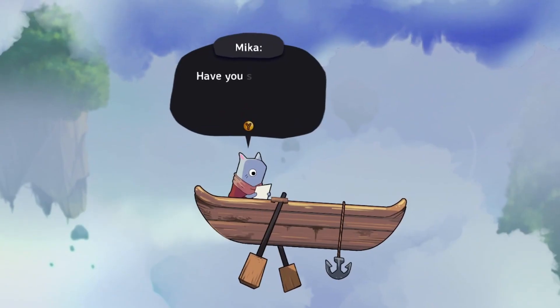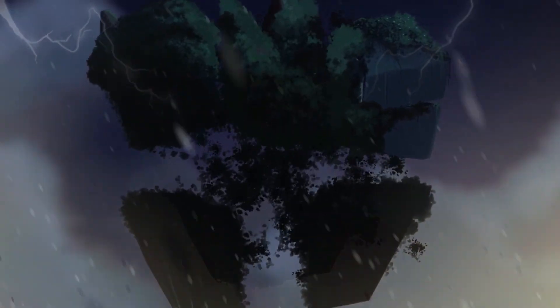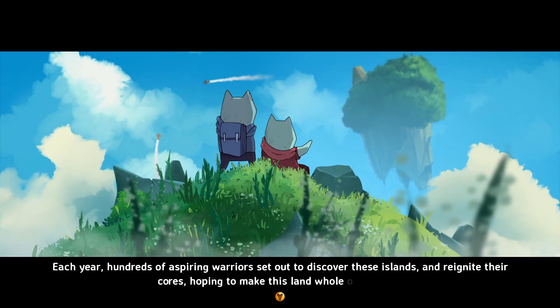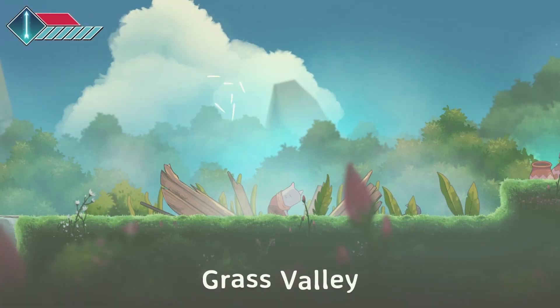In Islets, you'll play as Iko, a mouse with lofty aspirations to save the world and be the hero, although that's much easier said than done. The world has been shattered into floating islands thanks to some devious beasts, and it's up to you to reunite these islands and be the hero you've wanted to be. After your rickety ship meets some turbulence, you'll descend onto the first island, and here's where that sweet Metroidvania gameplay begins.